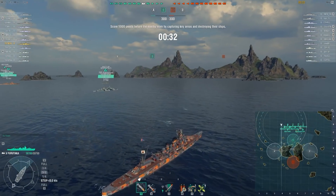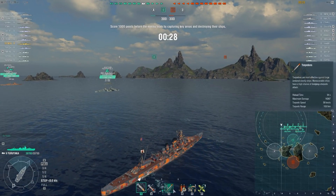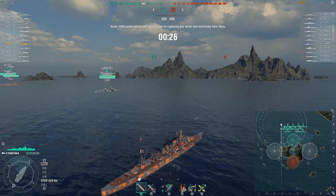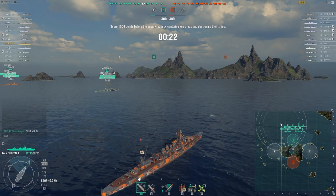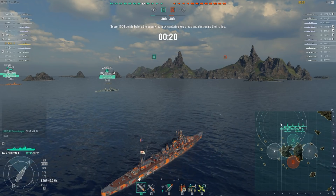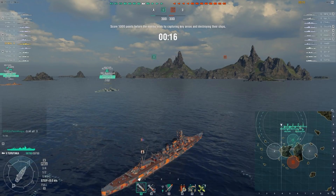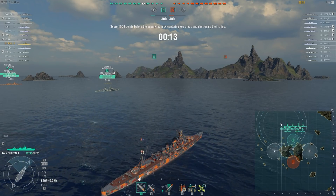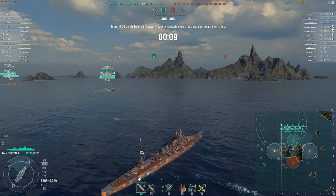The map is Two Brothers, and we've spawned on the west side of the map. My usual tactics at the beginning of this match, especially in a cruiser, until we can get some destroyers out in front, is to find a nice solid island to put ourselves behind to avoid enemy incoming fire.